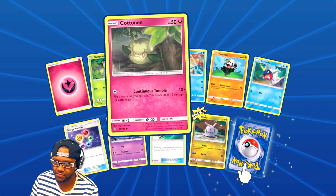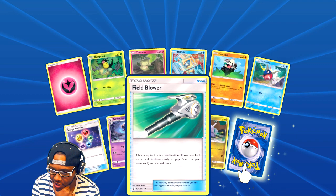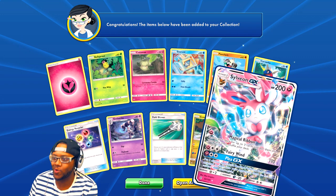Alright, Bellsprout — and what is this? Field Blower! It lets you choose up to two in any combination of Pokemon Tool cards and Stadium cards in play and discard them. Cool, nice.